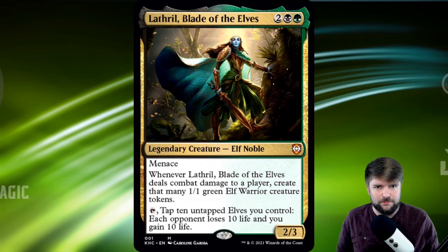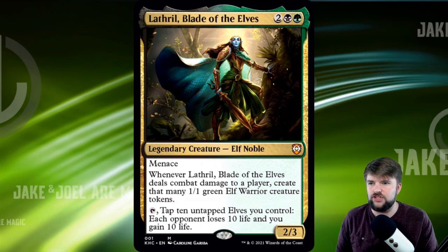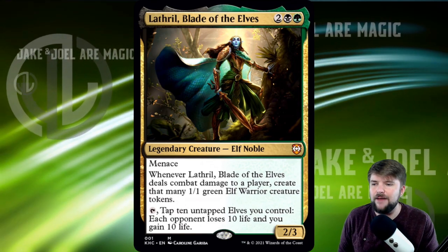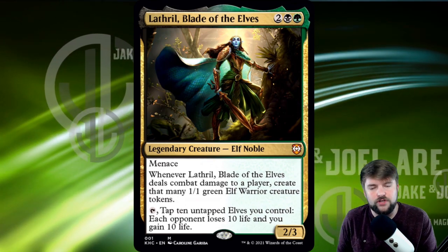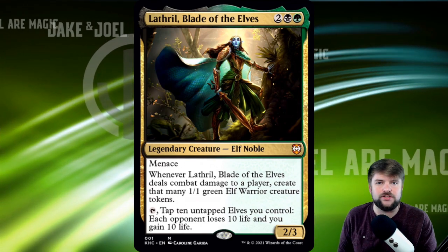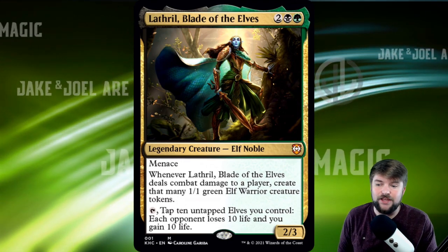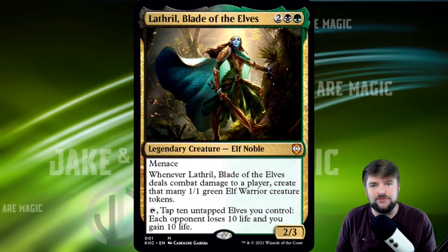Lathril, Blade of the Elves is from the Precons of Kaldheim, and it is a strong Golgari elf general. 1 green, 1 black, 2 other for a legendary elf noble — 2/3 with menace. Whenever Lathril deals combat damage to a player, create that many 1/1 green elf warrior creature tokens. So we want to be attacking, because damage dealt is going to give us 1/1 tokens on our side of the battlefield. Lathril also has the ability to tap and tap 10 untapped elves you control — each opponent loses 10 life and you gain 10 life.